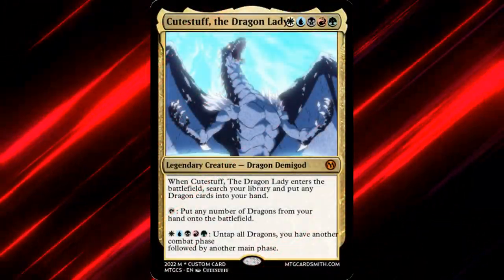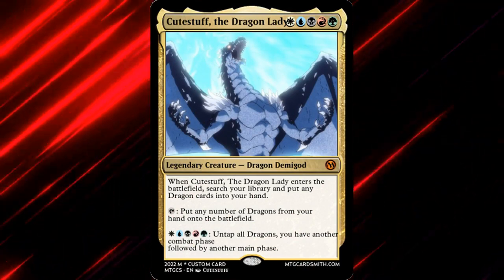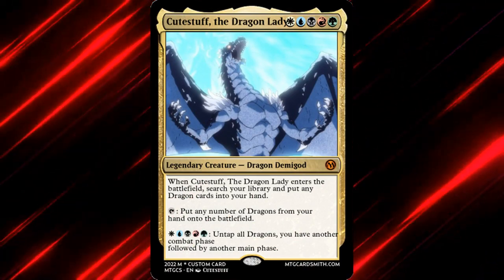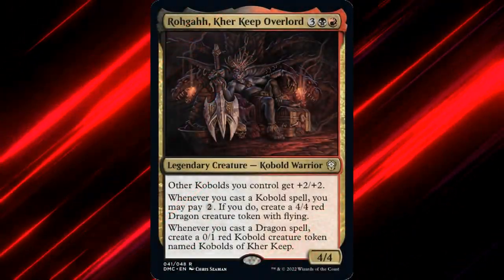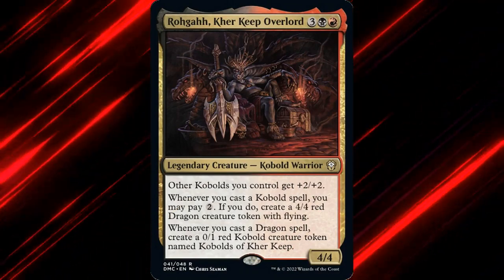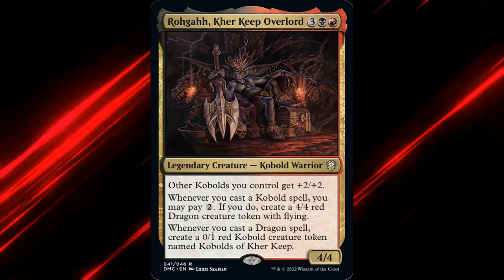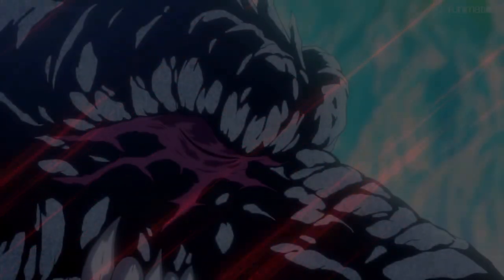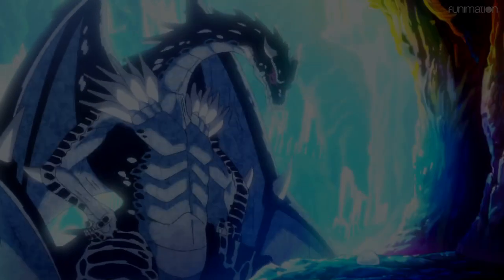CuteStuff is very excited to give it a whirl and smash people — though she wanted me to remind everyone that she's not a cheap woman and will want the expensive cards in her deck. How are you building Rogah Carekeep Overlord? Are you going for all dragons, changelings, or something completely different? Leave a comment below. Thanks for tuning in, and a huge shoutout to my editor CuteStuff — I couldn't make these videos without her. If you'd like to hire her to edit your own videos, there's a link to her Fiverr page below.